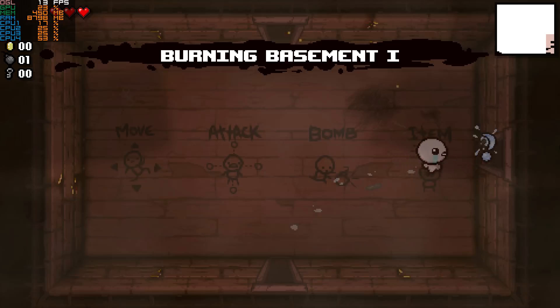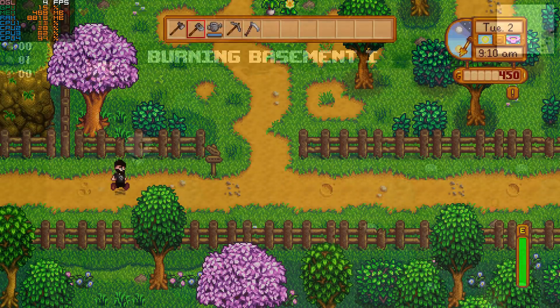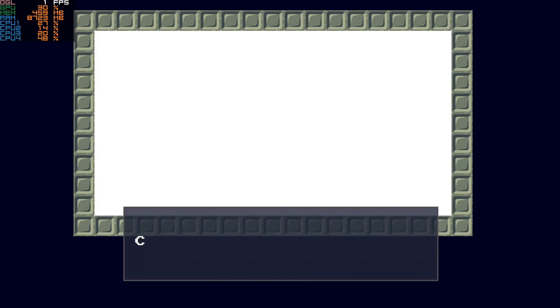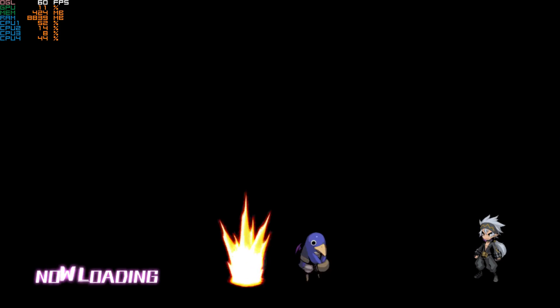Binding of Isaac sees gameplay at around 14 FPS. Stardew Valley, with the help of a save file, will get into gameplay and perform at 5 FPS. Cave Story goes in-game and runs at 1 FPS. And finally, Disgaea 5 loads quickly but ultimately goes nowhere.